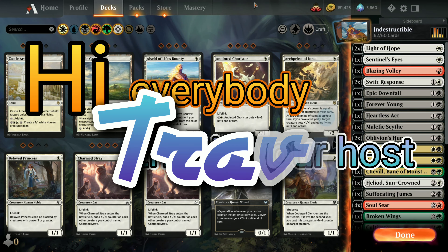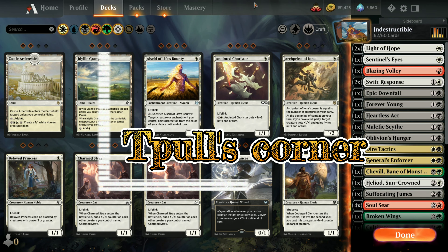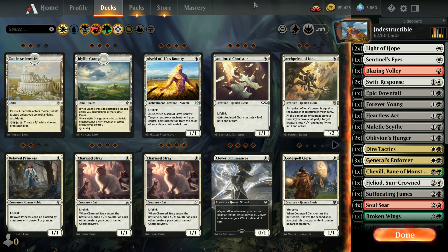Hi everybody, this is your host Travis and welcome back to Teeples Corner. This is day 13 of Evergreen Month where we're focusing on the mechanics. We construct an entire deck around one particular mechanic, and today's subject is indestructible.